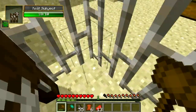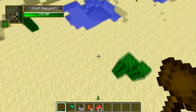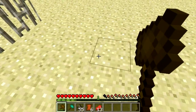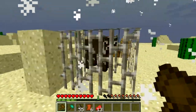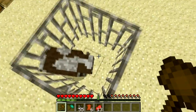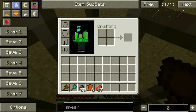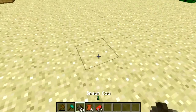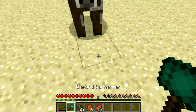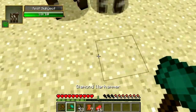You have to do it on the ground — you have to aim for a block. So it does four hearts of damage. Let me see here how much damage it does — it does four hearts. With a diamond, it does 26. And I think it's like an AoE effect.